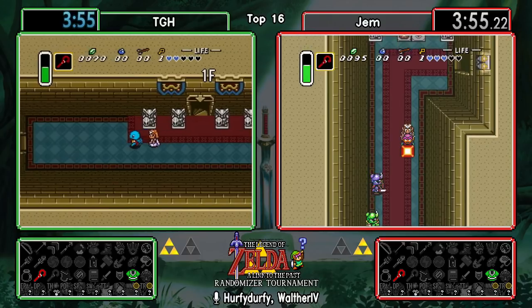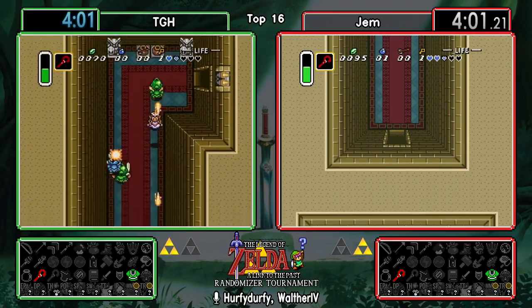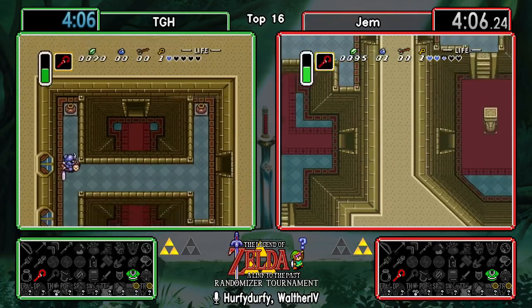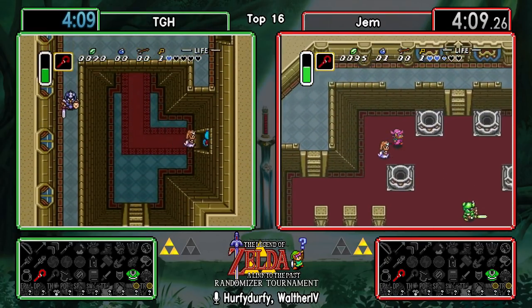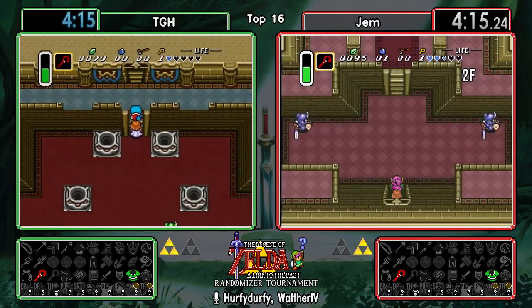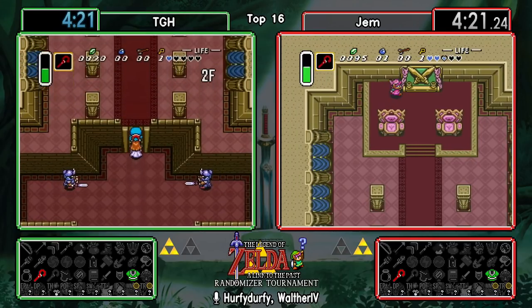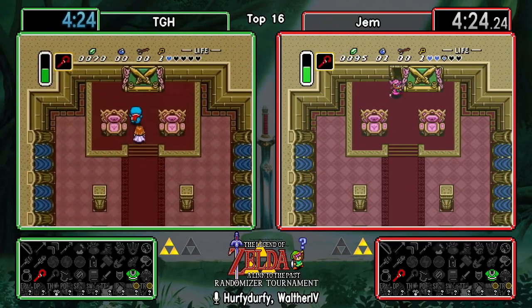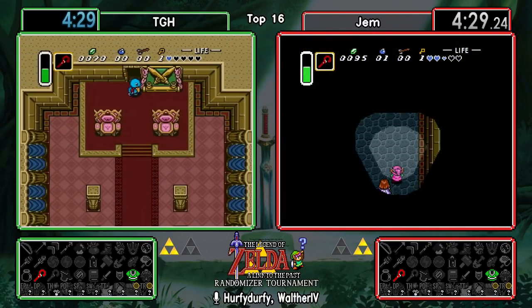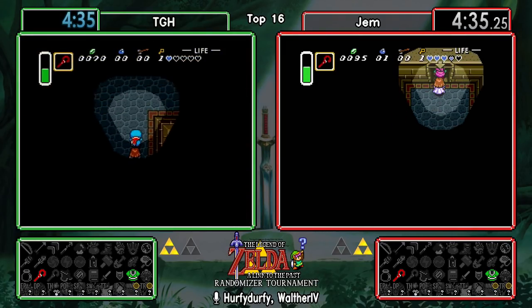There's a bomb for Gem, so that's excellent for him. TGH not getting it. You were talking about the possibility of maybe taking a bit more chances this run - do you think there's a possibility we might see some divergence, like someone doing South Shore before Kakariko? I think there's always a chance that happens. We've seen it a couple of times this tournament.